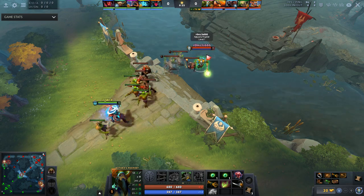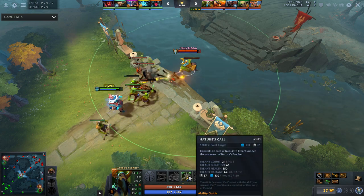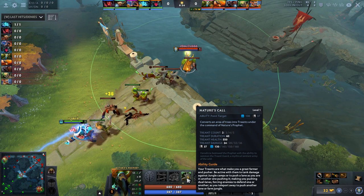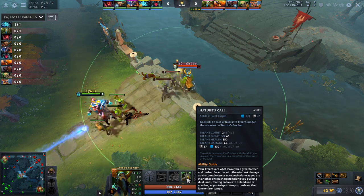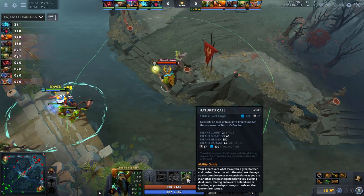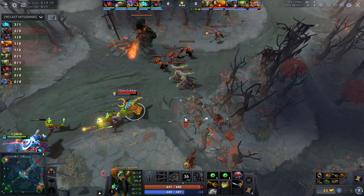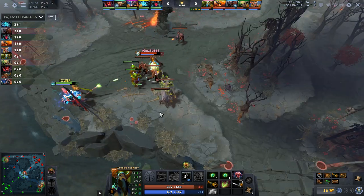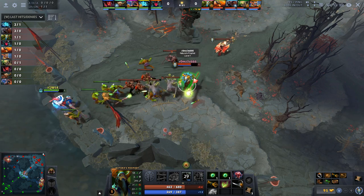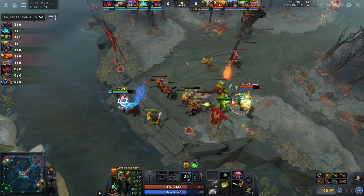On the other hand, nowadays Nature's Prophet is actually quite XP hungry — you really want to get as many levels as possible so that your treants become much stronger. Previously the damage just stayed the same, but the level of Nature's Call is actually very strong now. You need a couple of levels for Nature's Call to really hit its peak potential. Nature's Prophet is still a very strong hero at level one, but no longer nearly as strong as it used to be, so getting levels is much more important now.